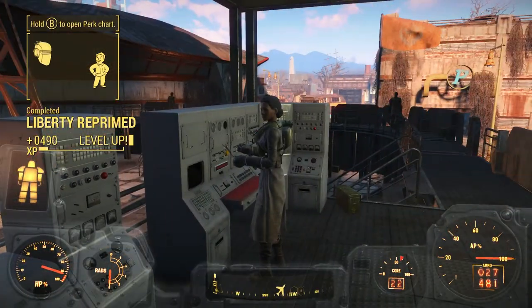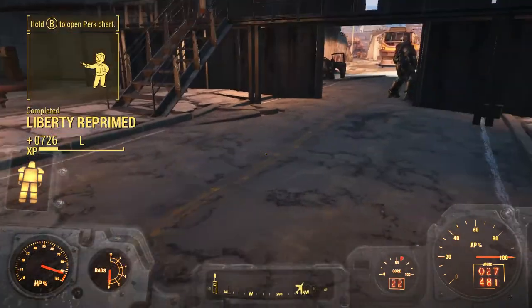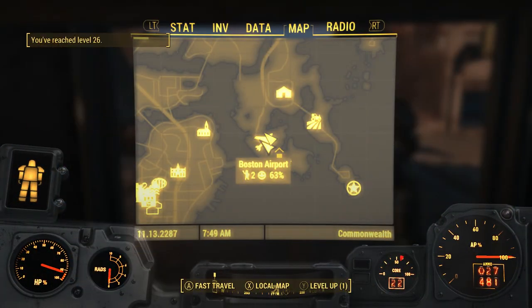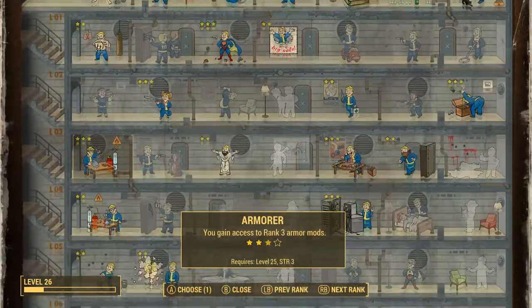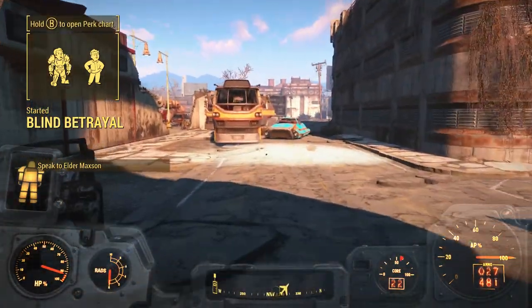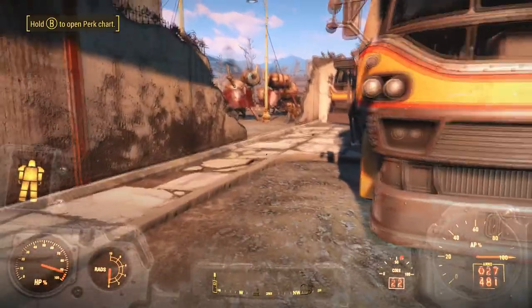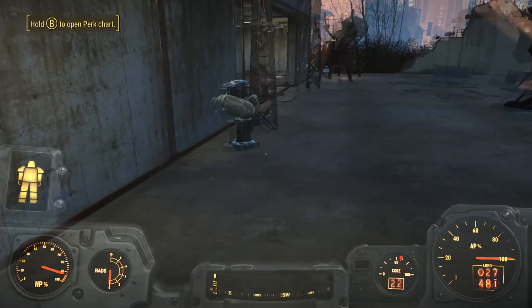Liberty Reprimed is done. We got ourselves a level up. We need to head up to the Prydwen, but we should probably stick this medic pump onto our armor and give ourselves some upgrades. So let's head in here and use that level up. I'm going to use — you gain access to rank 3 armor mods. Armor! Cool, there we go. We need to speak to Elder Maxson next and see what's going on, because I guess we have a new assignment on our hands.